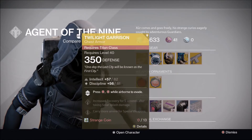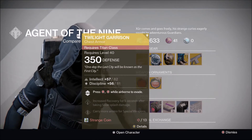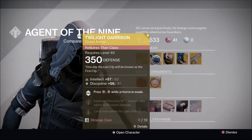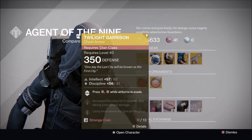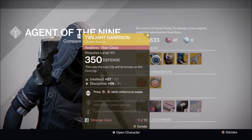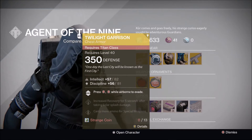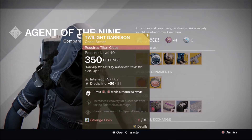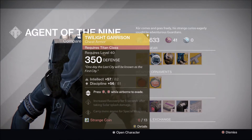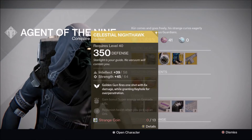For the Titan, Xur has brought the Twilight Garrison at 350 defense, which is the new stat roll for all armor pieces and weapons. 350 is the new beginning vendor roll for Xur. The Twilight Garrison has Intellect and Discipline, and pressing B twice while airborne lets you evade. It's a pretty good chest piece for the Titan, really good for PvP. Picked it up for 13 strange coins.